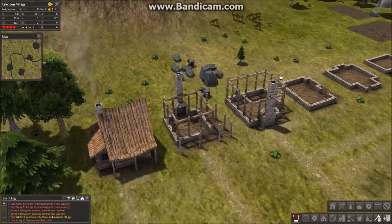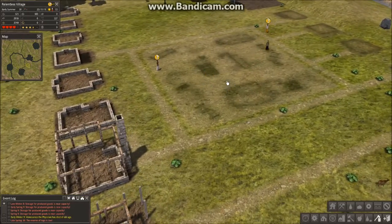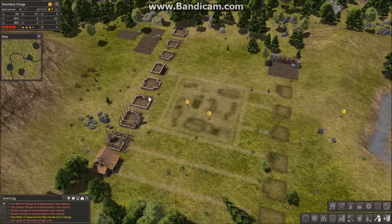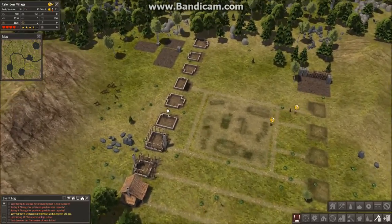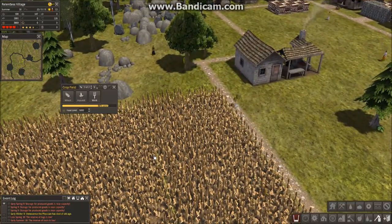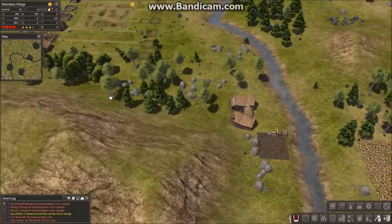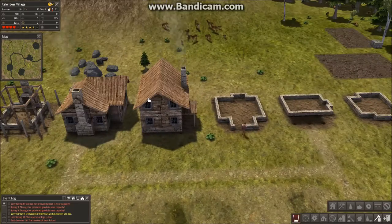People are already moving into the homes. They're bringing resources for the market — for the homes. They finished the outline of these homes here, as you can see — that's finished. Tools are low. Two houses are finished — completed two houses. These houses are also being fixed up right now.